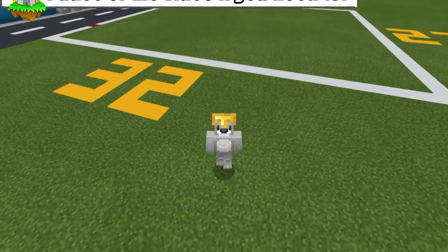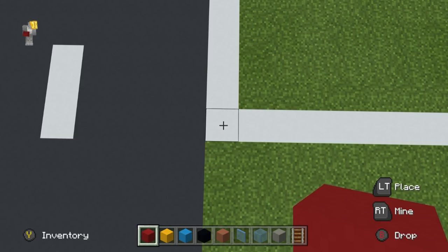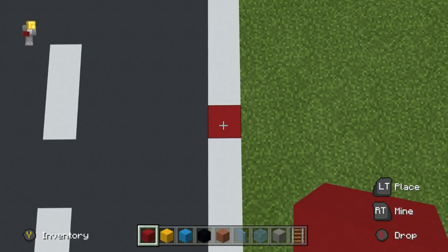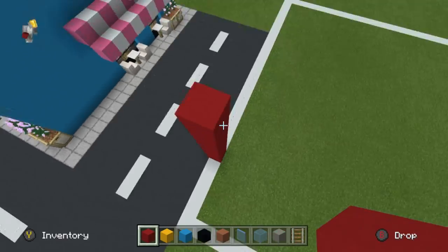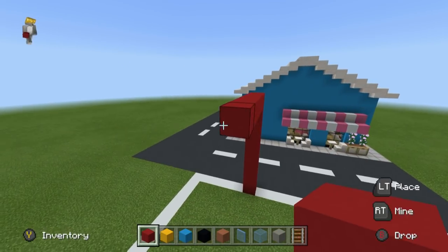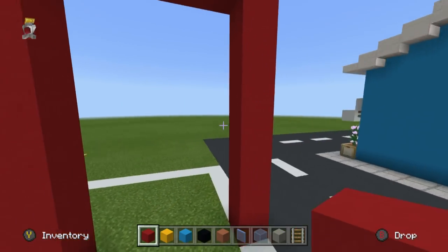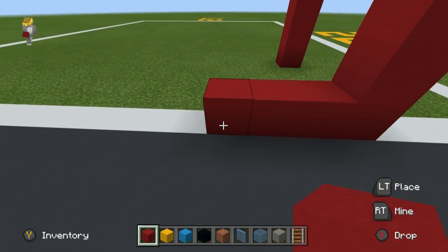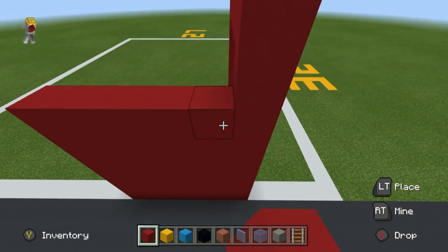Step one: come all the way over to the front left-hand corner of your grid. From the front left-hand corner, count backwards one, two, three, four, five — this is where we're going to kick things off. Place eight red concrete on top of each other, then extend to the right by five. In addition, extend that fifth block all the way down to the ground. Also extend the first initial row of eight backwards by five as well, so we have this kind of shape.